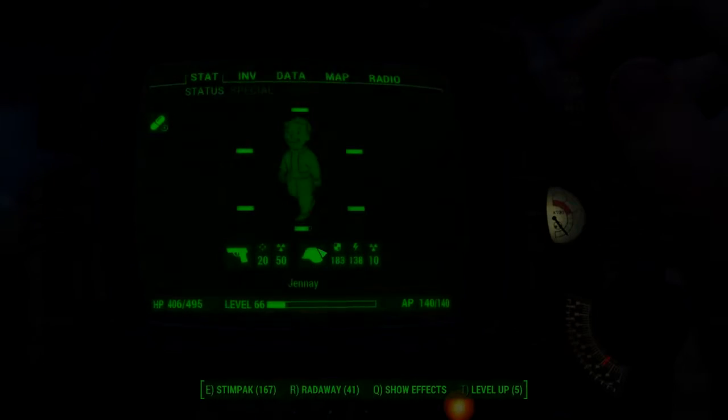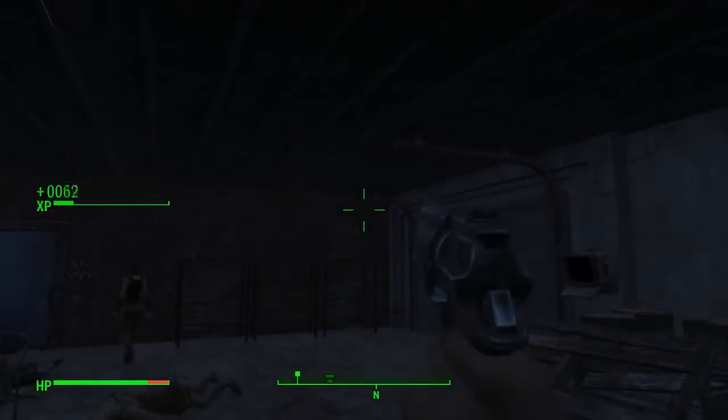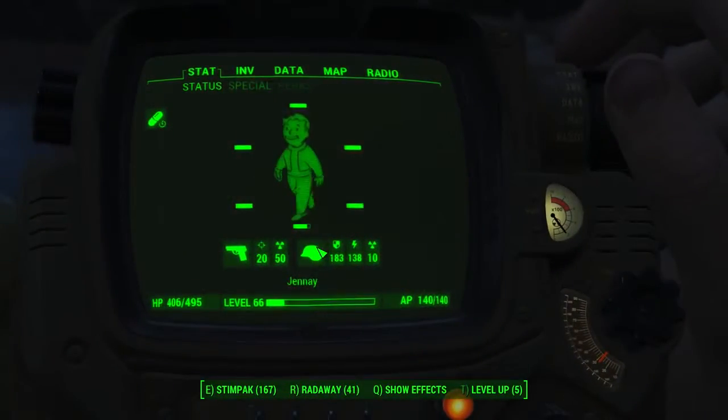Okay guys, so what you're going to want to do is go into your Pip-Boy. You can access your Pip-Boy by pressing Tab, and then you're going to want to press T.